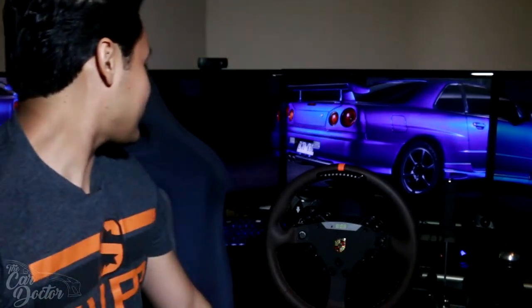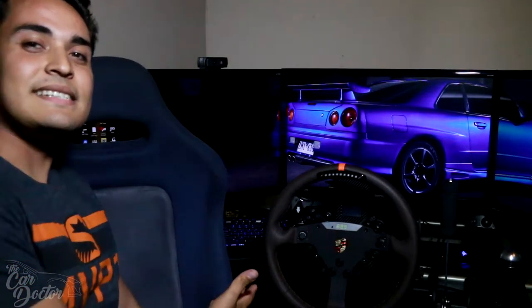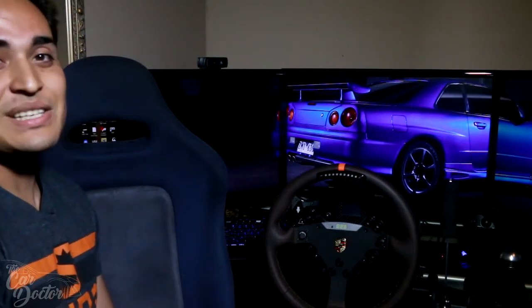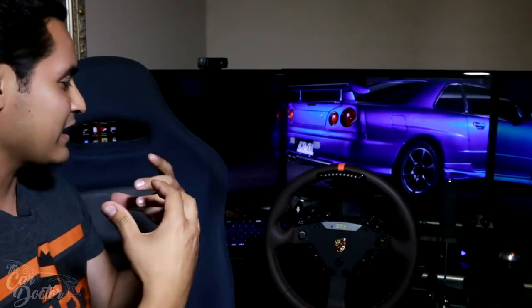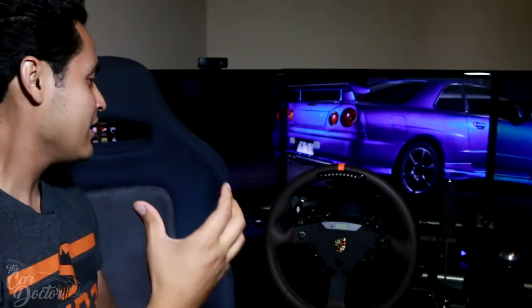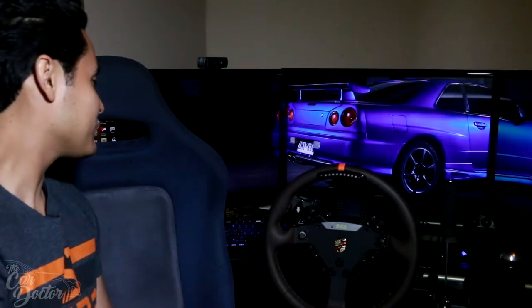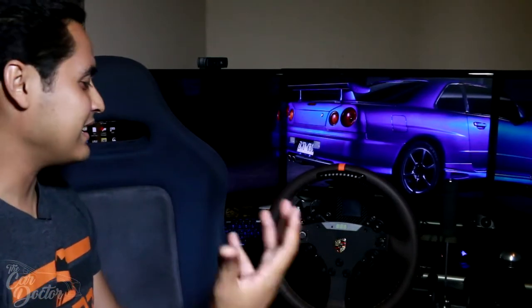Do you guys notice this behind me? In our previous videos this used to be red. We got rid of that seat and I custom-made a bracket to mount a new one to our base. You'll probably recognize this seat — it's actually out of a Nissan Skyline GTR R32, an authentic seat we got for the setup. It's really comfortable, it hugs you like a racing seat but it's an original. It came from overseas about five or six months ago from a friend who's building a GTR and let us have the original seats when he put in aftermarket ones.